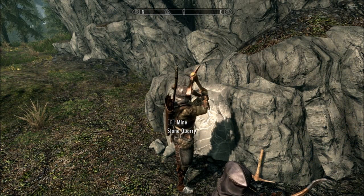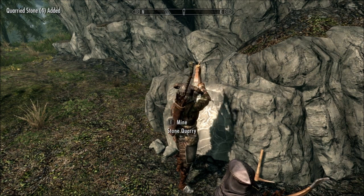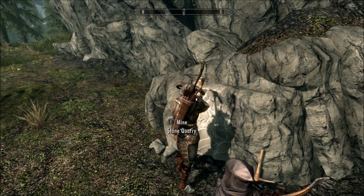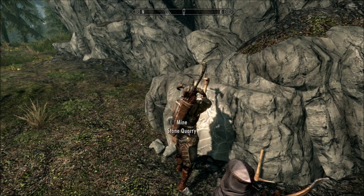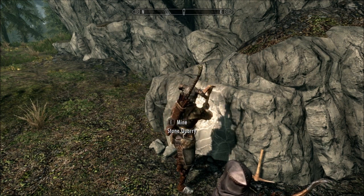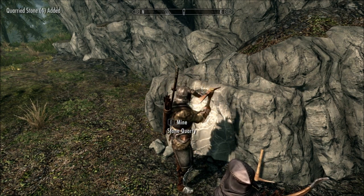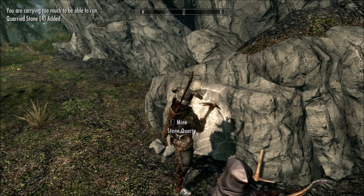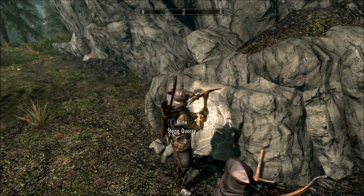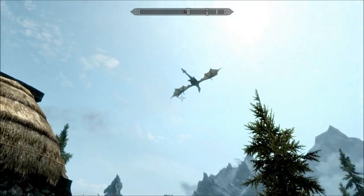Handy thing about this stone quarry — it's just chock-a-block with stone. You mine out four pieces at a time and just keep on mining until you decide to stop. You don't have to keep telling it to keep mining. I need a lot of stone, so I'm just gonna be mining here for a little while. Oh my god, I'm encumbered!